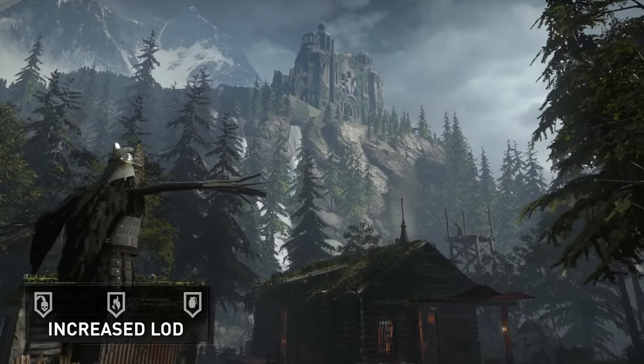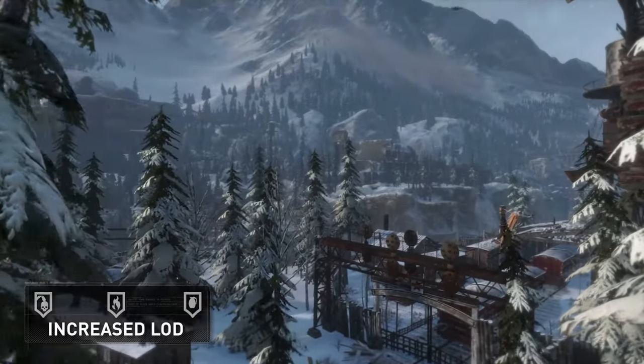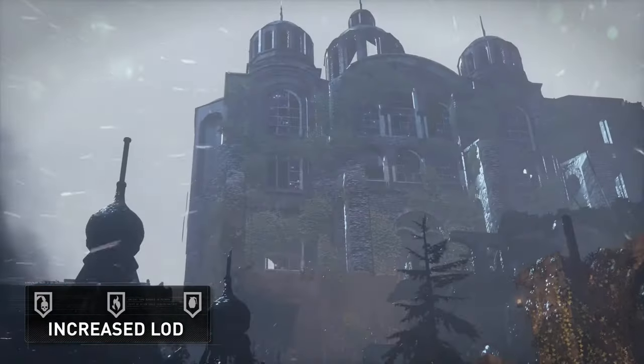With the increased power available on the PlayStation 4 Pro, we were able to enhance the geometry in objects like buildings, so they have significantly more detail when viewed at a distance. As a result, hub spaces feel even larger now and aid the player's exploration.